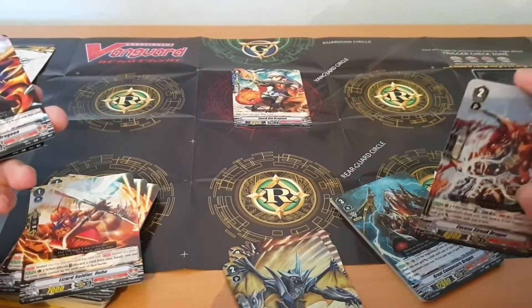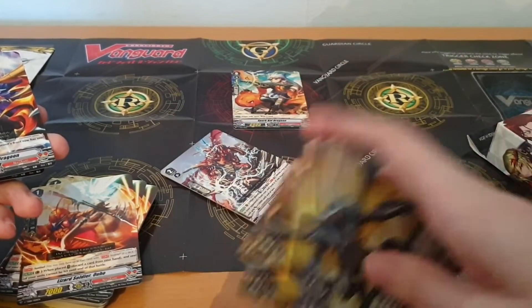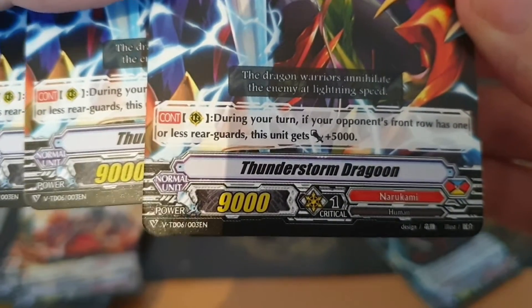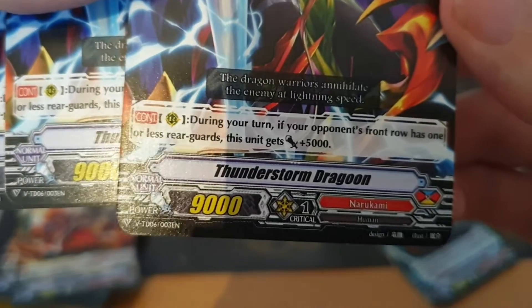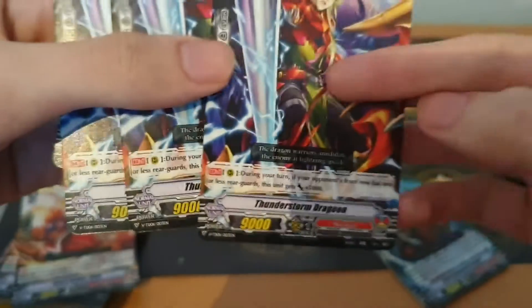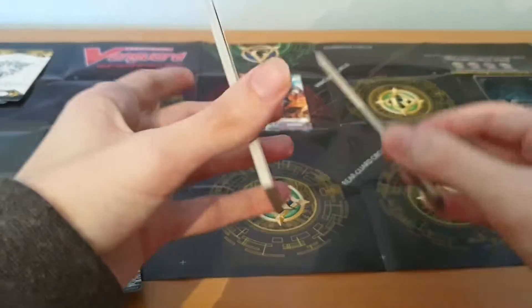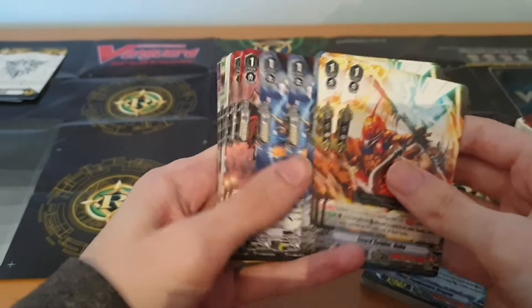I find it funny that in the anime Naoki's rival is Ibuki, because they actually have very similar decks — both revolve heavily around shutting down your opponent's units. Then there's Funnest Storm Dragoon — it gets a bit confusing because some cards are dragons and others are dragoons. When this is on the rear guard circle and your opponent's front row has one or less rear guards, this unit gets plus five thousand. The less rear guards your opponent has, the better.